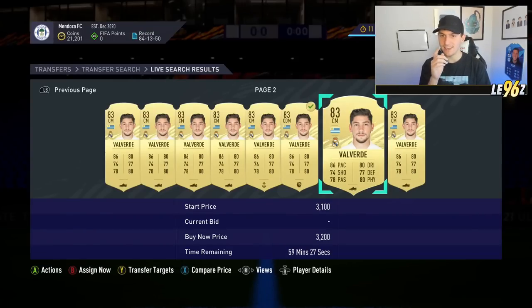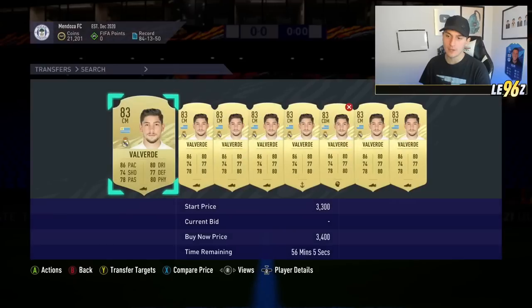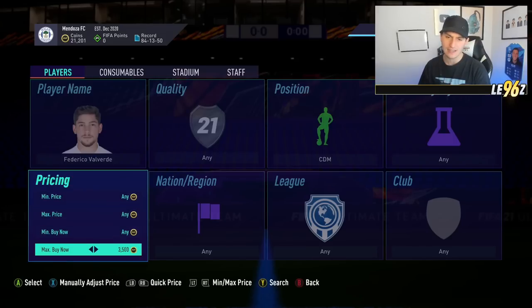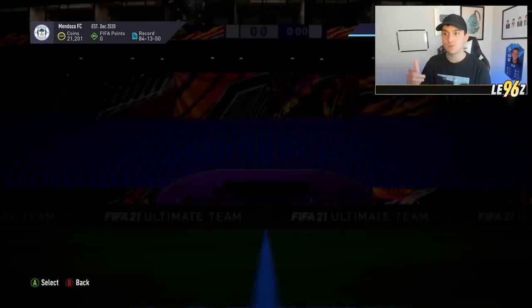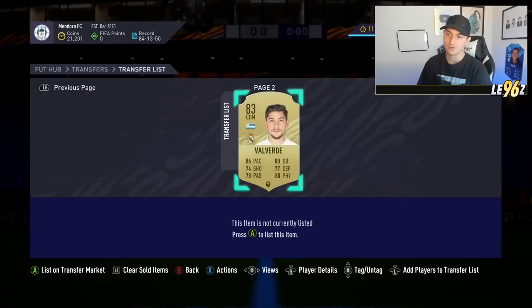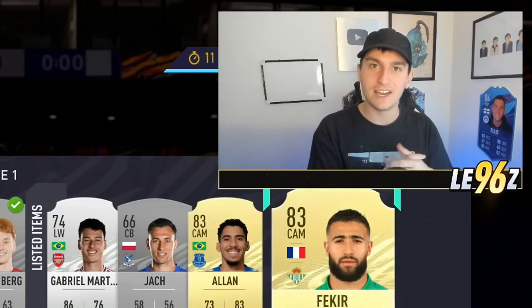I was having a bit of trouble with the Fakir considering he is out of packs at the minute, so I jumped over to Valverde instead and this has instantly worked. 3.2k on Valverde — his average minimum at the minute is around 3.4k. If I go over to his position and check him in CDM, he should be ever so slightly inflated at that position. As you can see, 4.3k in CDM — we've just got him at 3.2k, that's around a thousand coins profit. In addition to that, I did manage to get myself a Fakir snipe as well at 2.9k — I know he's going for 3.5k, so that's really good. It's not hard to do all of these methods, and as soon as you know all the methods, you can start combining them and make even more coins.